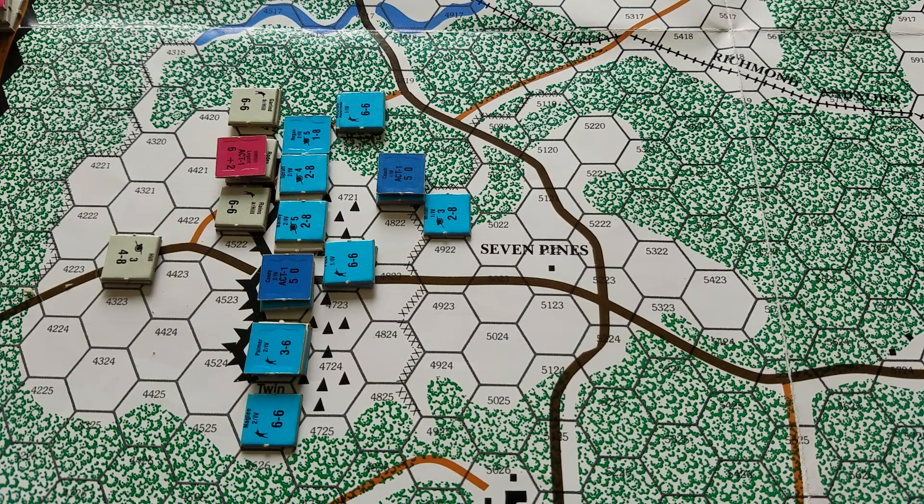DH Hill is at full high morale because he's just been shoving everybody around at will. But with only one activation per turn, it slowed the attack down. So we'll see what happens.